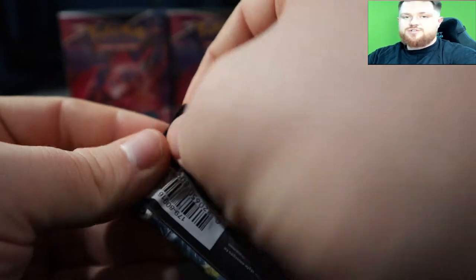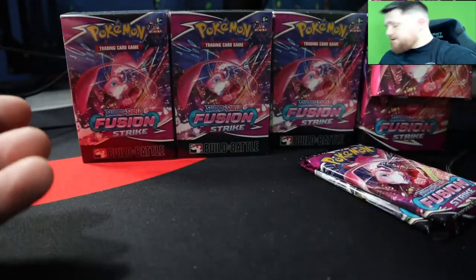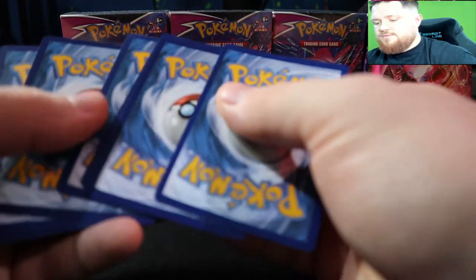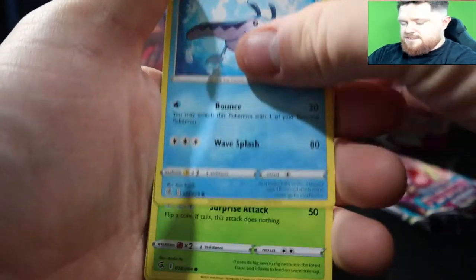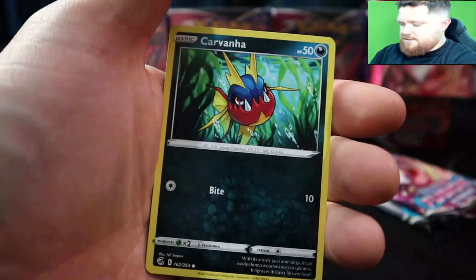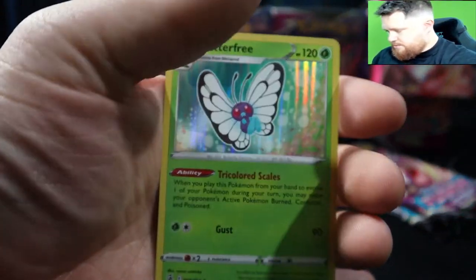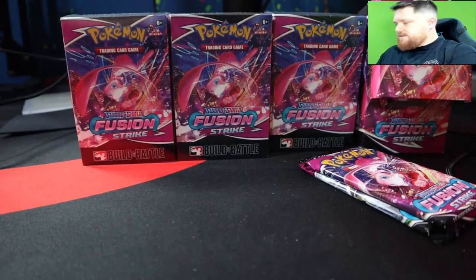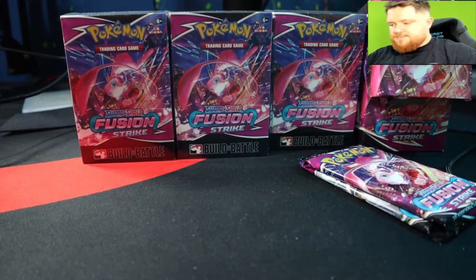I started making the Fusion Strike binder. For the most part we have pretty much every common and uncommon, so now we're looking for ultra rares and regular rares. I think I'm missing like four or five commons and uncommons — Smeargle, Carvanha, Clamperl — and a Butterfree as the rare. So we got a rare so far, put this over here.